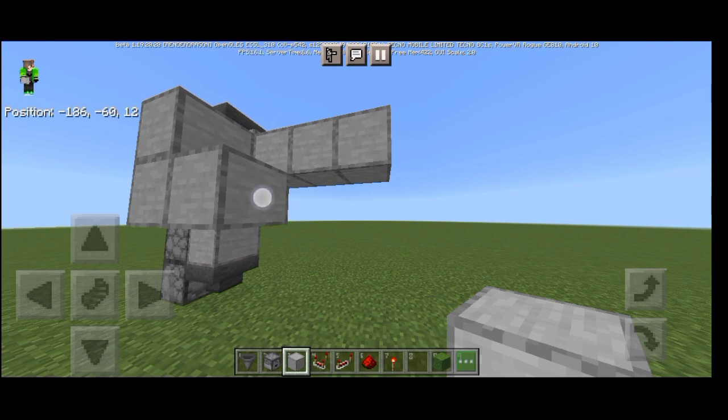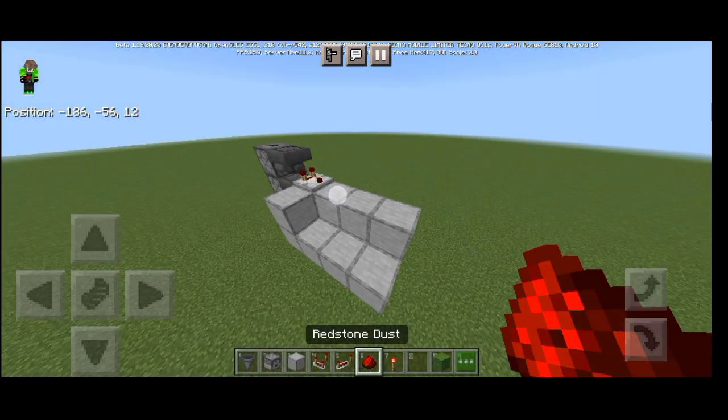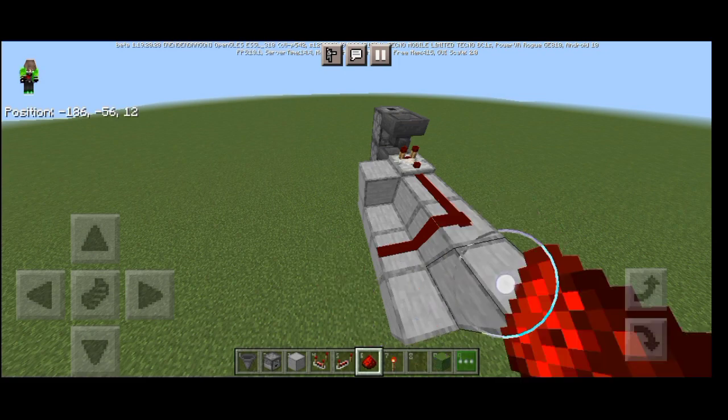Then place a block under this block. That's where we put the redstone, the repeater, and the redstone torch.